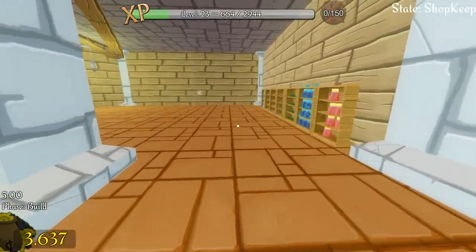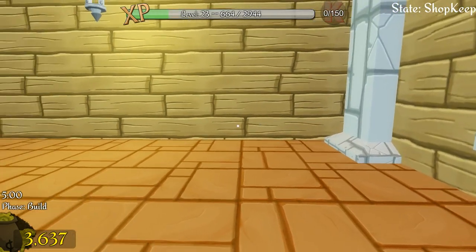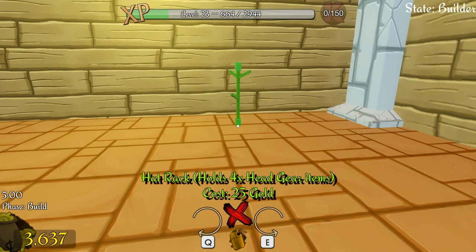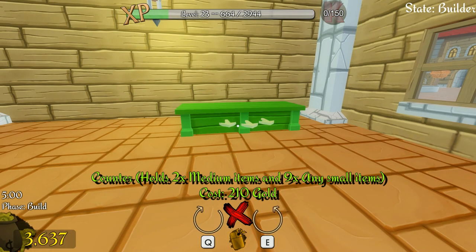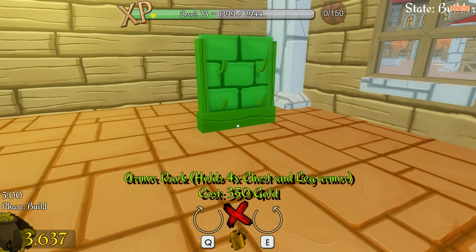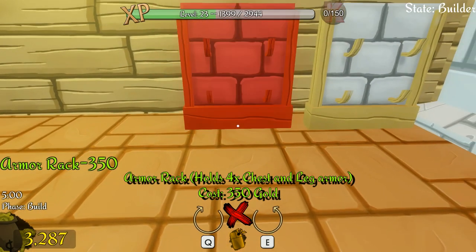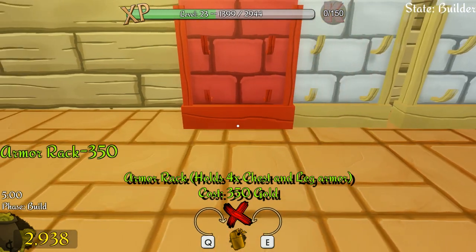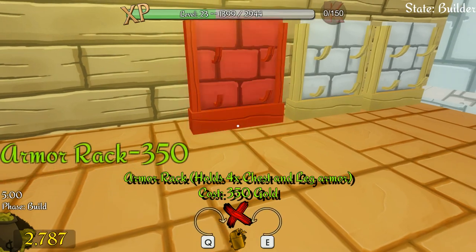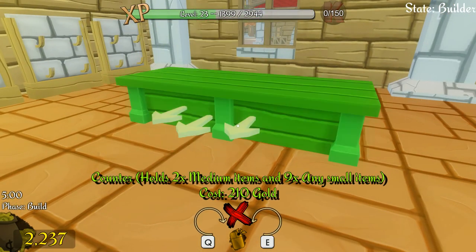We're going to need a load more furniture. I want somewhere for the plate chests and other pieces. I want a rope display — Q and E to rotate — and I want to put those there. I'll put four of these display stands in. It is quite expensive getting these but I think it will be worth it.